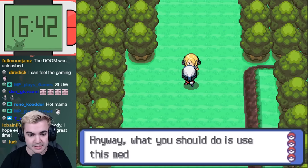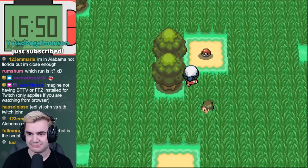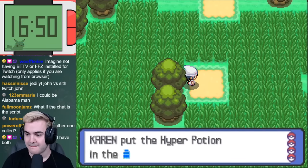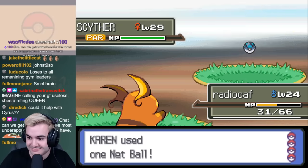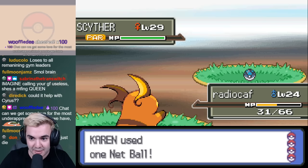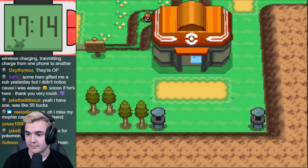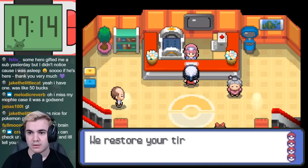After confronting the Grunt at Valor Lakefront, Cynthia gives us the secret potion to use on the Psyduck blocking Route 210. Once we clear them out, we can advance north of Celestic Town to take care of a few more story related events. The trainers on these routes are significantly higher level than my current team, so I spent a little time grabbing a Scyther for some light backup before taking on the routes leading to the town. Within Celestic Town, there aren't many things that need to be done other than have a battle with Cyrus in the cave, so I took a bit more time to grab some new members.